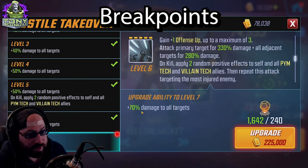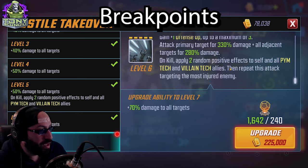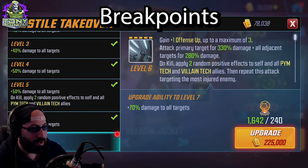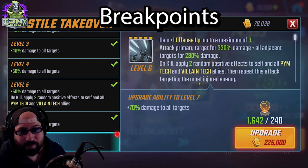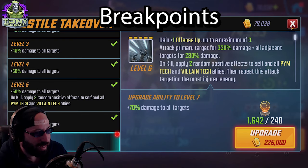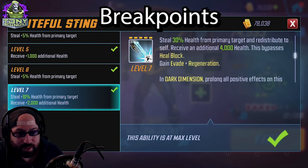Yellow Jacket always has offense up, so it's basically a permanent 25% drain. I don't think it's that relevant since the drain he already has is enough, plus he has an ability to drain a massive amount of health. Hostile Takeover is a big jump in damage — 70% at tier four, going from 330 to 400 — and on kill applies two random positive effects to self and all PYM Tech, then repeats the attack targeting the most injured enemy. It's a decent tier four investment. Spiteful Sting's tier four is no question: it steals 10 additional health, going from 20% to 30% — making it effectively an execute against anyone at about a third of their health bar.